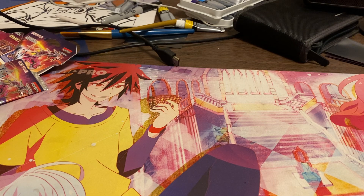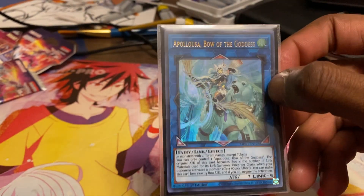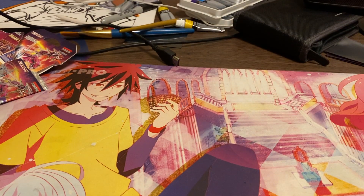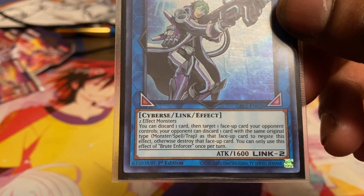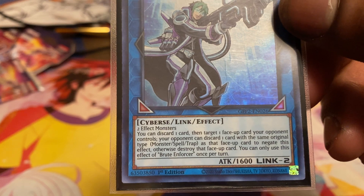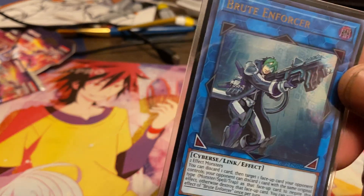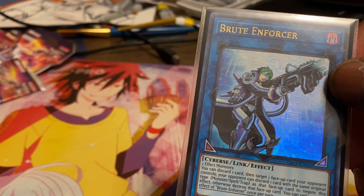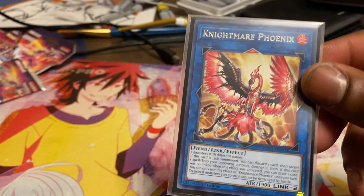Next up, Apollousa Bolt of the Goddess — useful for stopping special summons and as an interruption. Running one Brute Enforcer, which lets you discard one card to target one face-up card your opponent controls — your opponent must discard a card of the same type (monster, spell, or trap) or that face-up card is destroyed. This helps deal with problematic cards and forces your opponent to discard. And one copy of Nightmare Phoenix, which is helpful for getting rid of problematic spell/trap cards.